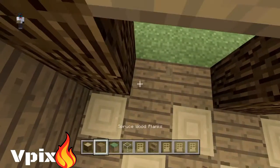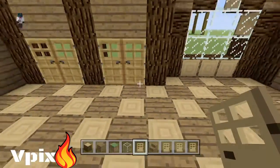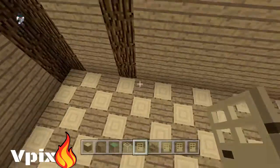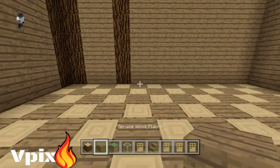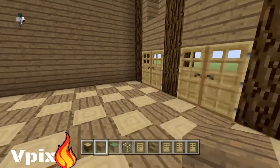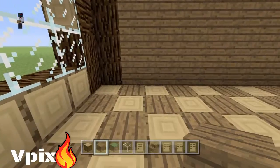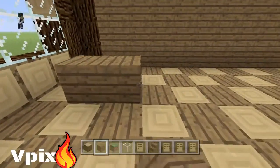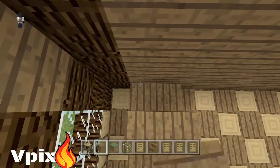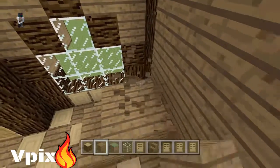I don't want a log in the doorway, so we'll go like that and that. I like that idea, I like the whole cool style here. My idea for going up is going to be like this. That'll be flat, and then we'll go that one, and then we'll go up.